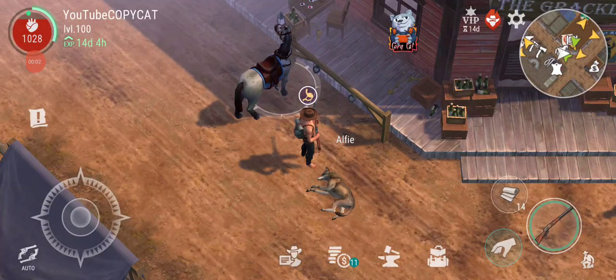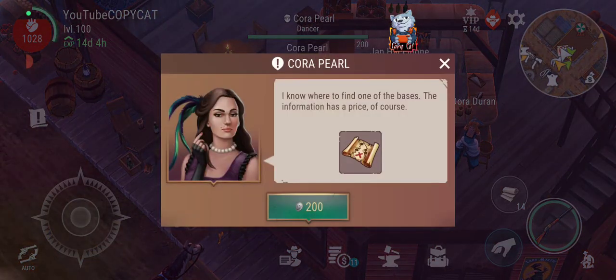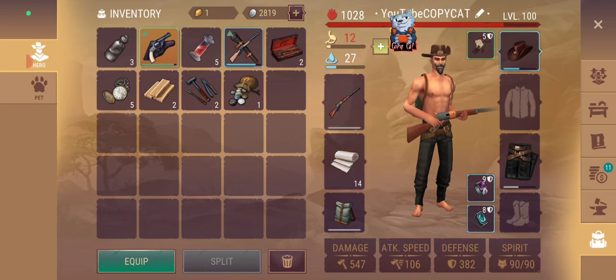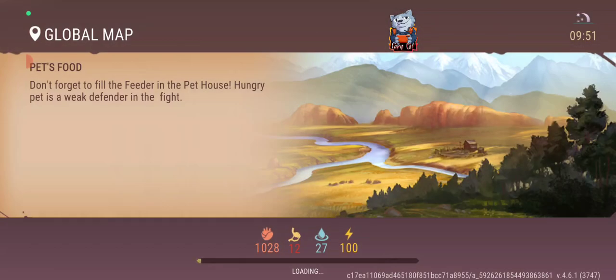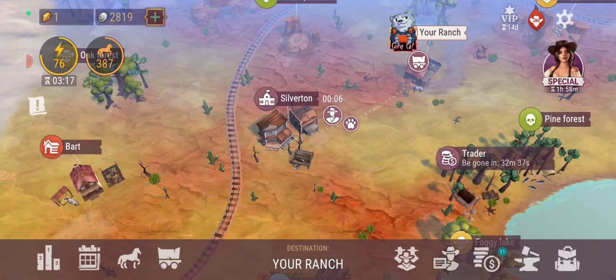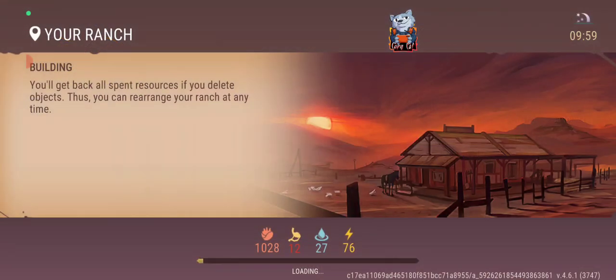Hello guys, it's GabbyCat once again with Westland Survival. In this video I'm actually going to go on a raid. First we need to go to this area here and get a map so that we can actually do this. I've just been going around getting some guns so that I'm ready. I recommend that you have the wagon — the wagon is going to help you get the main chest, which is a big safe chest. You need to go to the silver tomb itself and open it up, and I'm going to show you that at the end of this video.